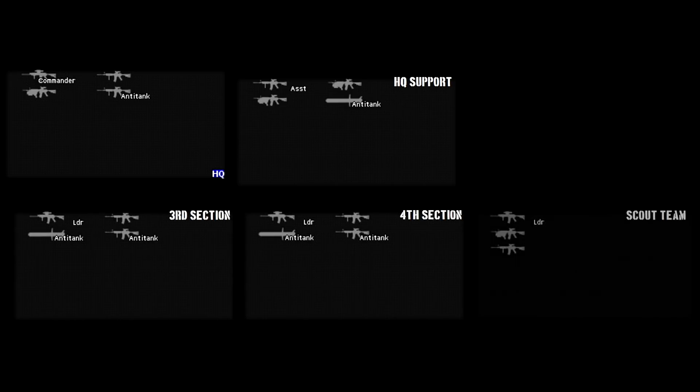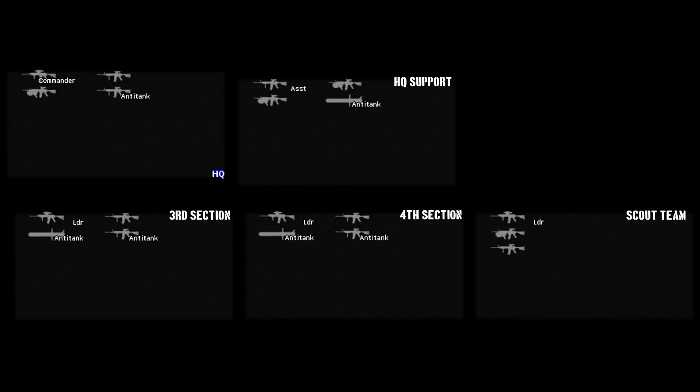The US scout platoon at our disposal here is pretty compact. We have a platoon HQ, a HQ support team, and two scout squads. All of these are four men strong, then a three-man scout team. Everyone is armed with M4A1 carbines, and there are a few M320 40mm grenade launchers spread about, plus three Javelins.